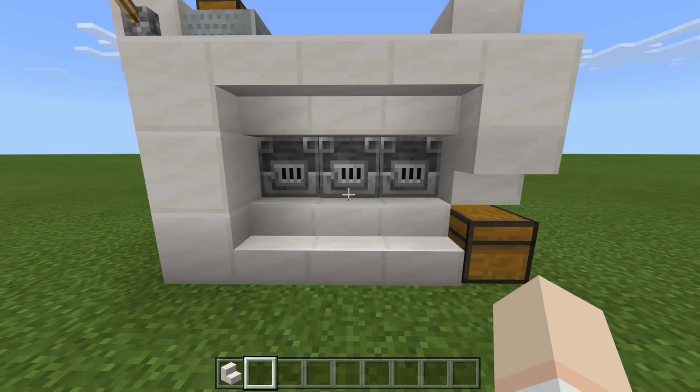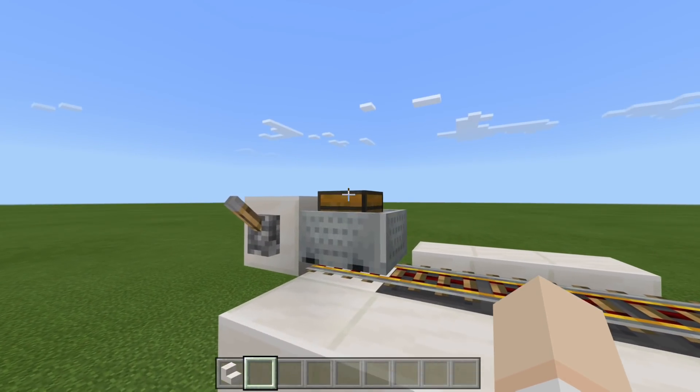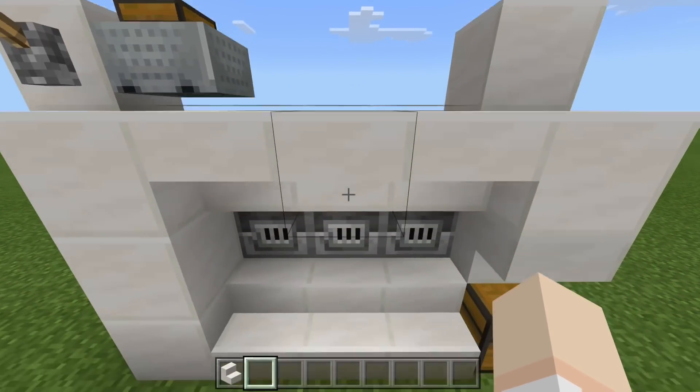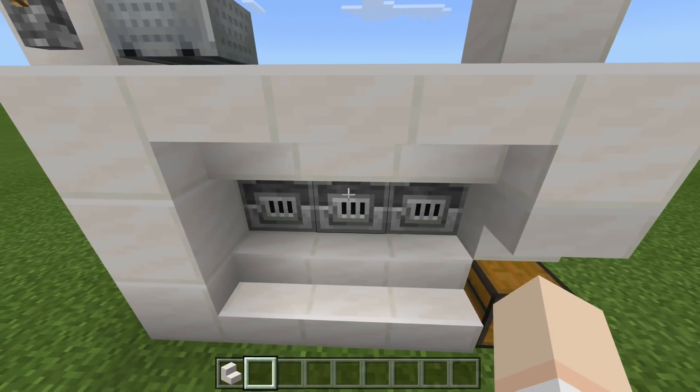To demonstrate this build, what I have up top is a chest minecart full of iron ore. If we take a look inside, I have nine stacks of iron ore, and this is going to be evenly distributed between the three furnaces here, giving each furnace a total of three stacks.